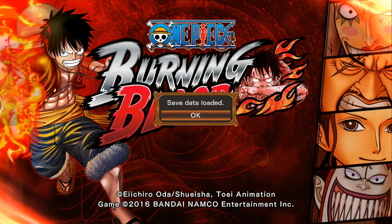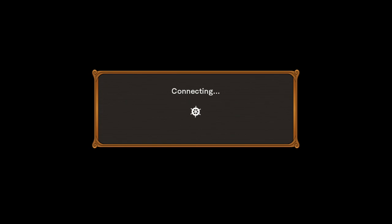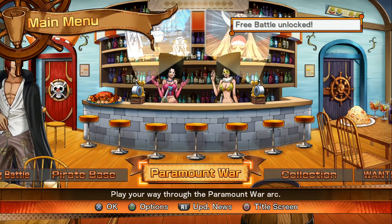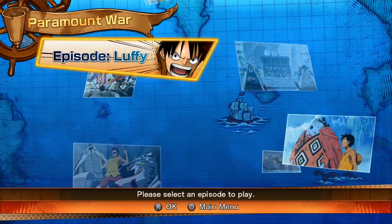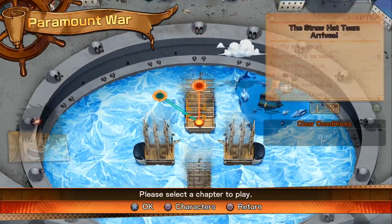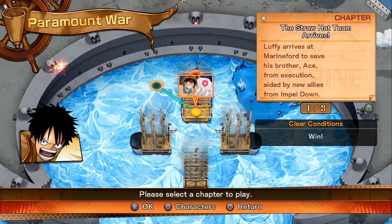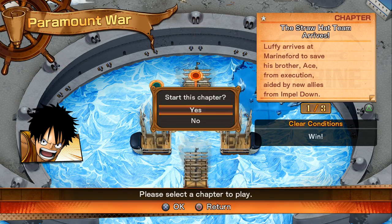Anyway, let's start up the game. I played the game quite a bit, know the buttons and stuff, and I did the first part of the story. So as soon as we come out into the Paramount War, it's not actually going to give us the cutscene that it usually gives us. There are a few episodes here — I only unlocked Luffy so far, naturally. I guess you unlock more as you go along. These are the two that just unlocked, but we've got to go from the start, so let's start it up.